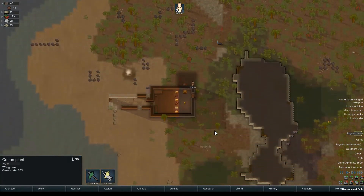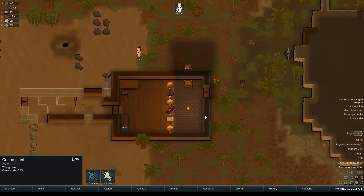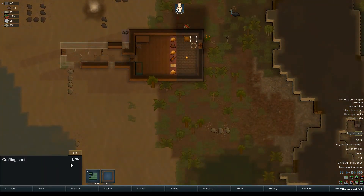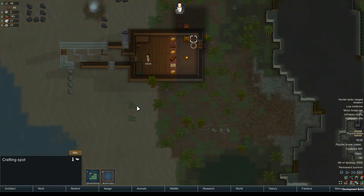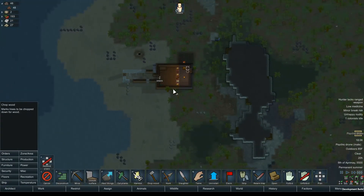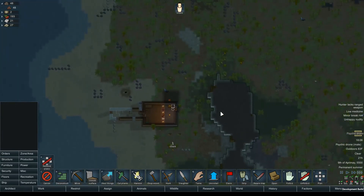Cotton's coming in, we're going to have an actual bed soon — how about that. We probably should make a bow, and we need more wood. I need a lot of wood, actually.